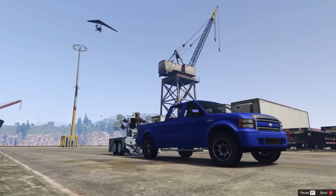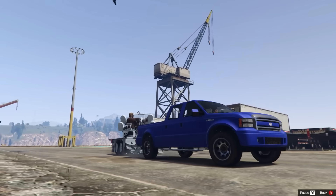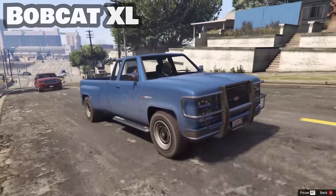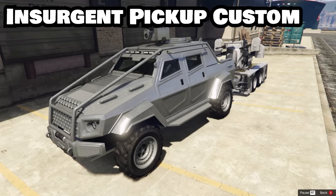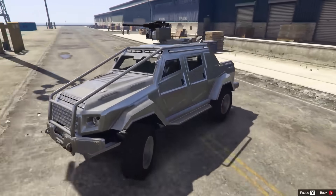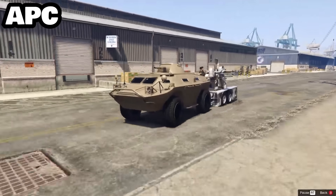The others that can tow the AA trailer are the Saddler — wait, is that? No fucking way. I think I found the Ultralight continuing. The Saddler, Bison, Bobcat XL, Night Shark, Half-Track, and the Technical Custom and Insurgent Pickup Custom. Only the custom variants can tow the trailers, not the stock versions. Finally, the APC is the last vehicle that can tow the Anti-Aircraft trailer — and it can also tow it through water, which is interesting to say the least.